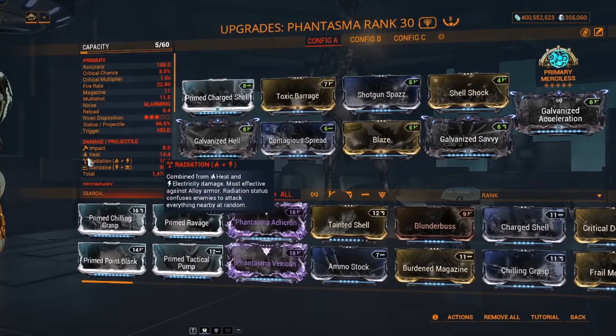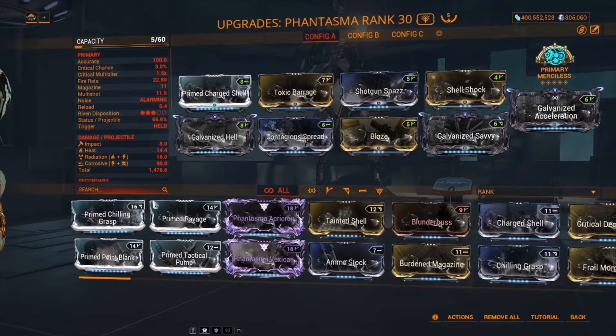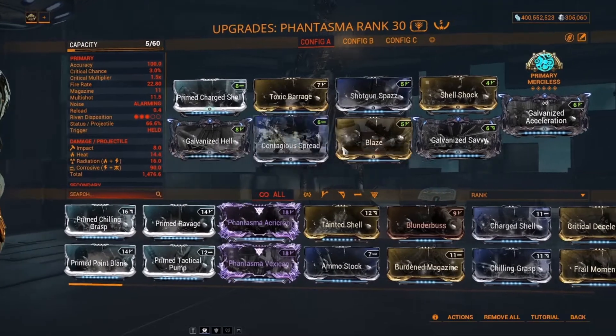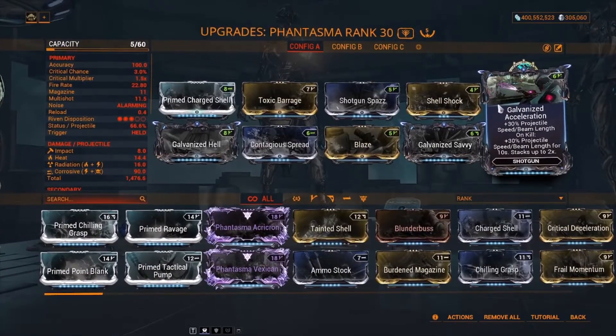The reason I put another elemental damage on Fantasma is to trigger more damage types for Gavanai Savvy's plus 40% damage per status type. For your fourth damage type, you can choose heat or Prime Chilling Grasp for plus 165% cold damage. But because I want corrosive and heat, that's why I put Blaze. For the Auxiliar slot, I put Gavanai's Acceleration for the beam range — this is important so that you can hit further.